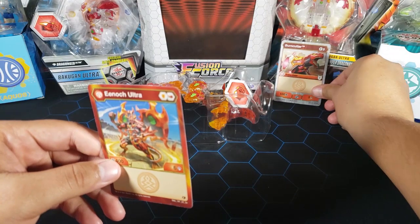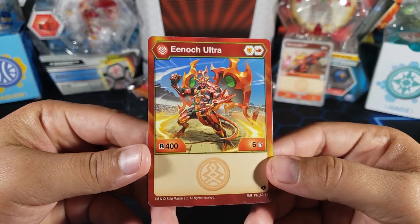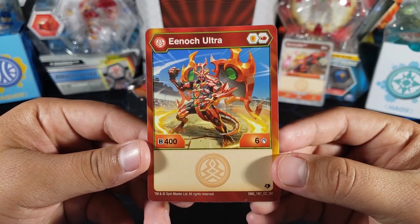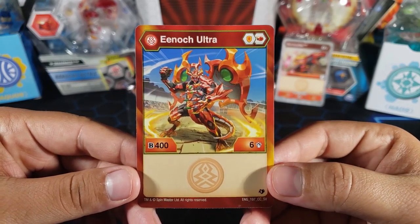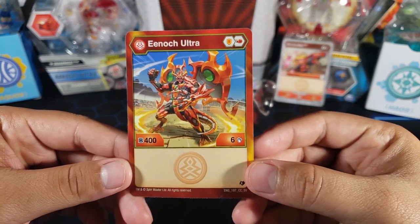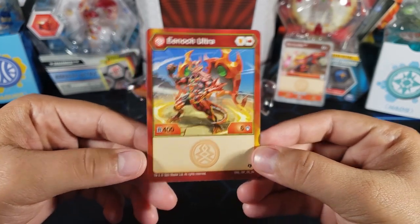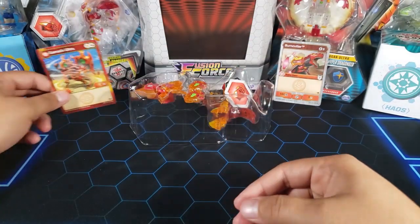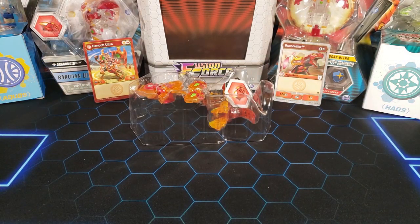I don't think I have this card, so that's nice. Here is Enoch Ultra — he looks amazing. He carries a shield and a flame fist, 400 B power and six attack. Like I said, he does not look that strong — these are his base stats. I don't think he has an Evo at the moment, but I'm pretty sure he'll get one because his base stats are kind of low. The attack is actually decent for a strategy build, but 400 B power might be a little weak.